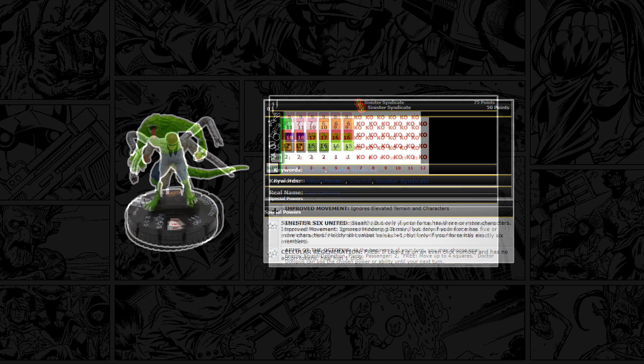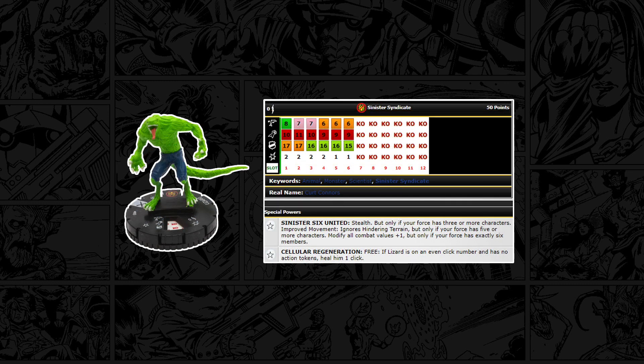To fill out the team we've got Lizard. He has Indomitable, which none of the other figures have, and Blades — so we don't need to pump up his damage; perplex can go into attack or defence instead. He has Sinister Six United as well, so he gets plus one to all his stats. He also has a trait: if Lizard is on an even click number and has no action tokens, heal one click — just a nice ability. That leaves us with 15 points. I like to put the symbiote on someone, since one character needs to tie up the enemy team when Overdrive dive-bombs them so they can't just run away. That'll probably go on Doc Ock or Lizard. The last 10 points are up to you — any combination of weapons works, though the Steel Energy Blood Axe is pretty good on Lizard.